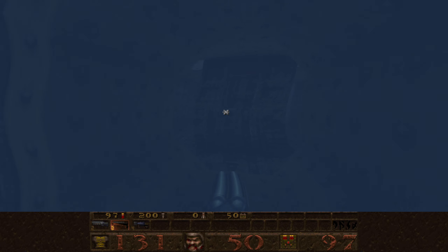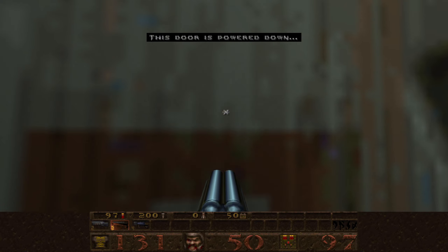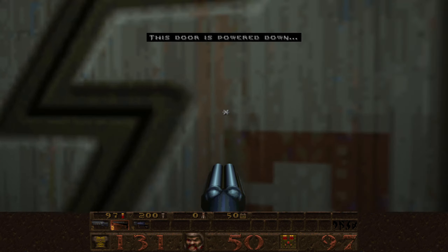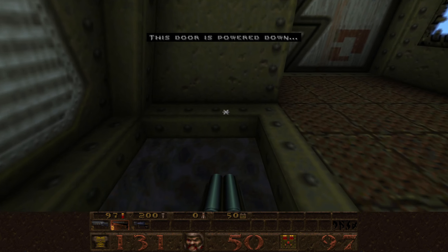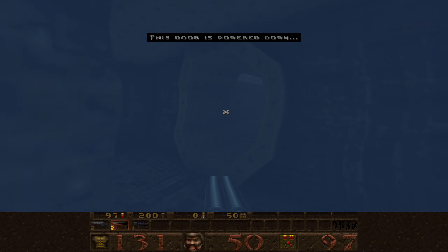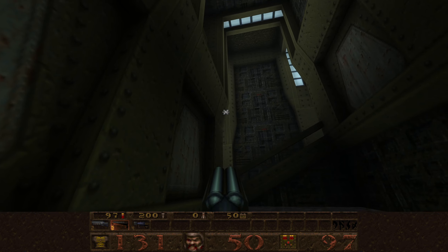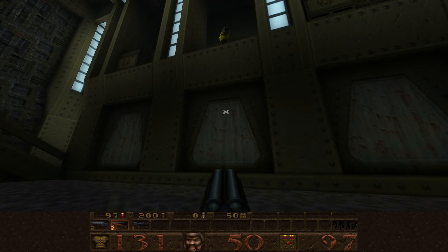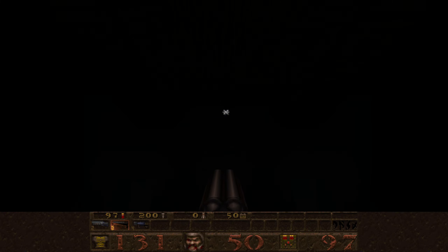Since we can't use the door we have to go in the water. You can swim up to here — this is on the other side of the door we just passed, but we can't use this one either. Back in the water — you had that single pipe where we came from and there are these two. Just past it, just in case you're wondering, this is the other side of where that yellow armor secret was.